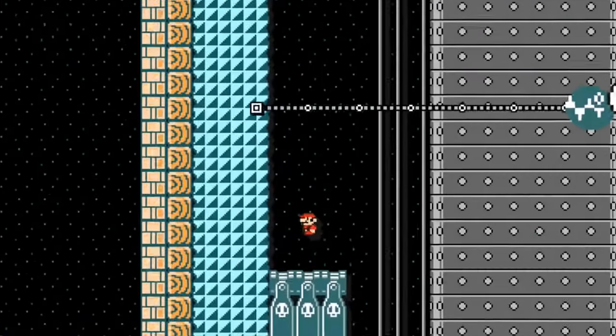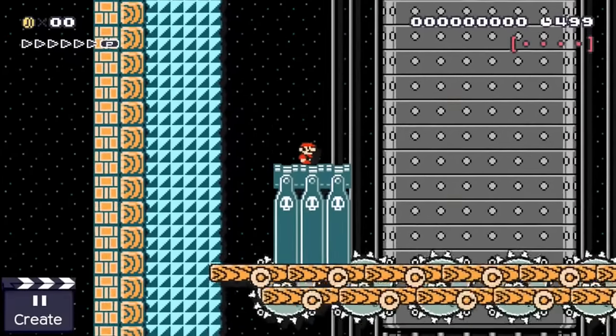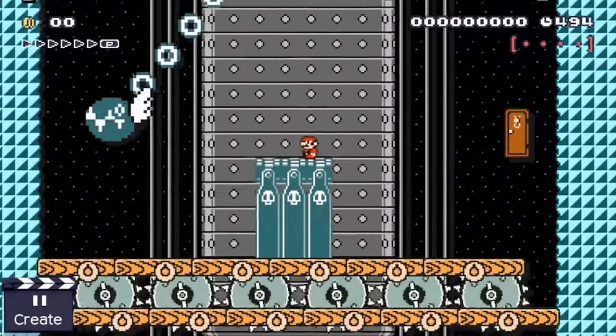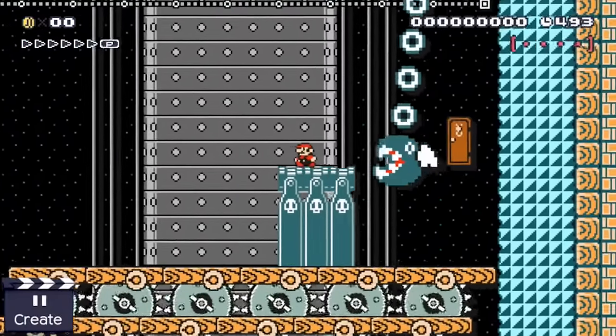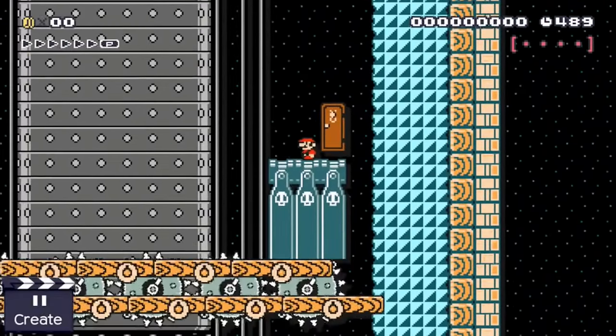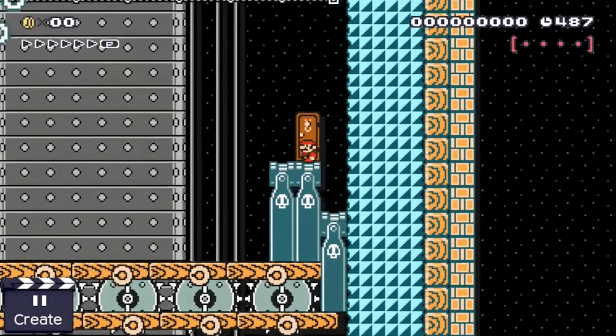Our first idea features a really cool way to transport bullet blaster bills. These blasters stand on top of platforms which are on tracks. Our plumber slowly cycles towards the exit door, but he has to be careful as Bowser left a chain chomp there. With a little bit of platforming, Mario is able to leave this room in one piece.